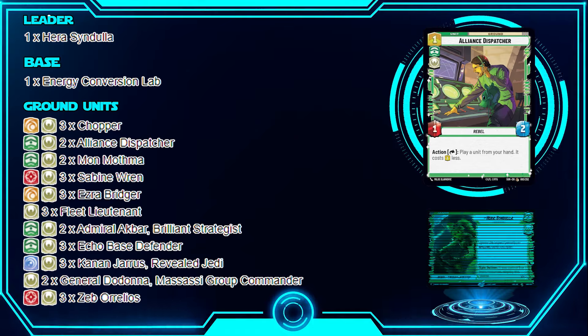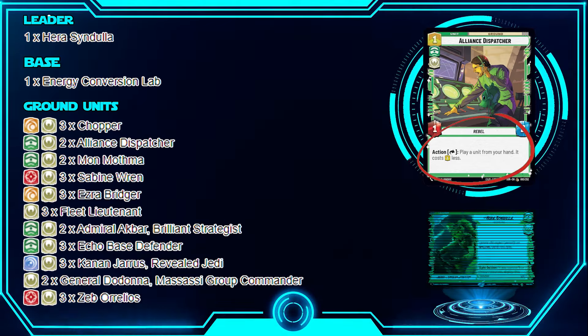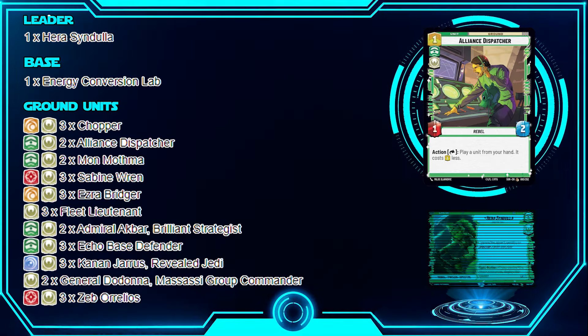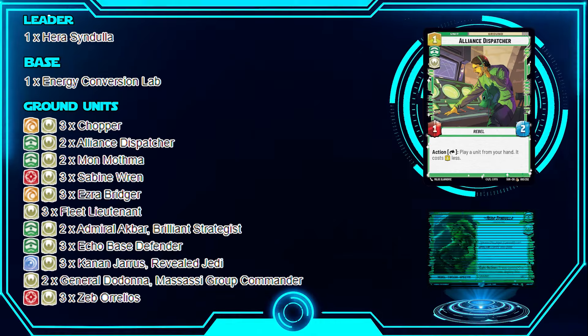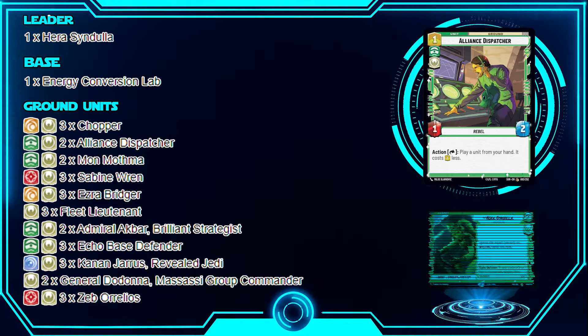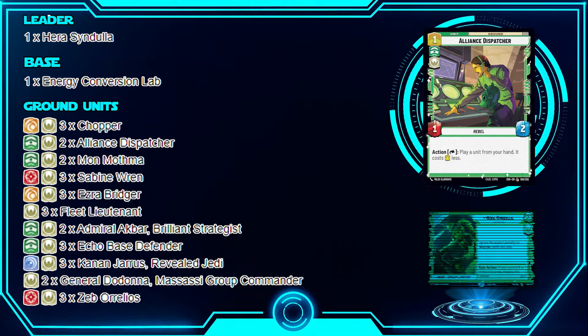Next is Alliance Dispatcher — a one-drop with an action that lets you play a unit from hand for one less cost. I play it as a two-of. The idea is that when you want to get as many units on the board as possible, reducing costs is huge. On turn three with four resources, you can use Alliance Dispatcher, drop Sabine, and then drop Ezra — playing five resources worth of units with only four resources. Great synergy for flooding the board with Specters.